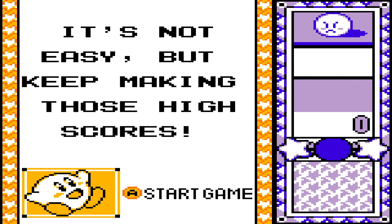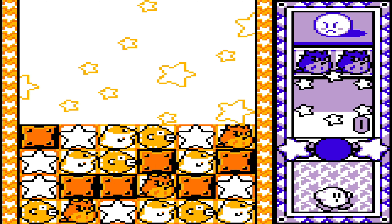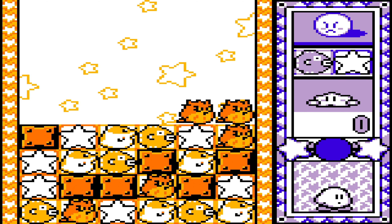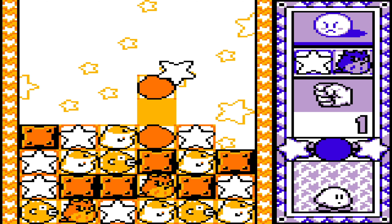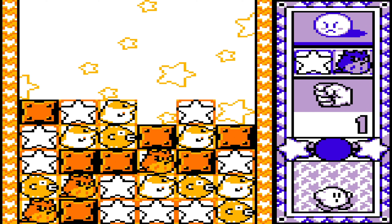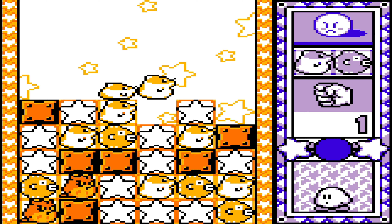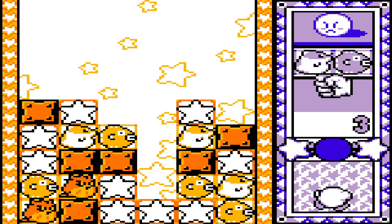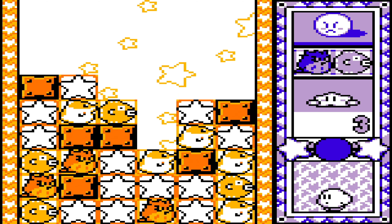It's not easy, but keep making those high scores. Even the game starts saying it is not easy — then you should be scared. As you can already see, this goes a lot faster. Blocks no longer gradually fall down to give you a lot of time to find where you want to put things. Blocks will immediately plummet down in this mode, making it a lot harder.